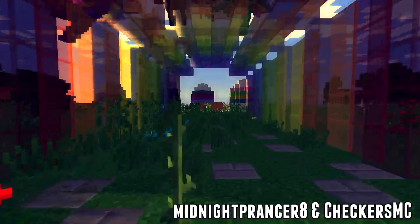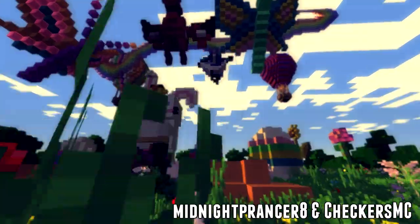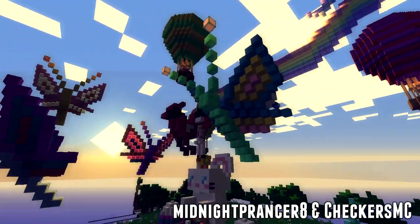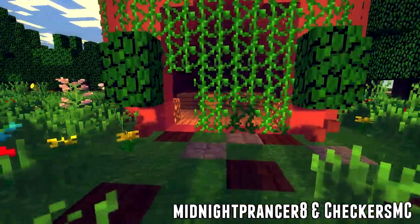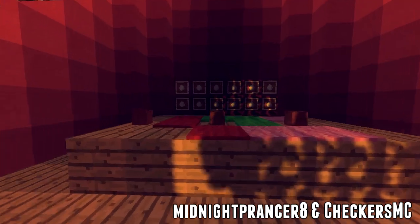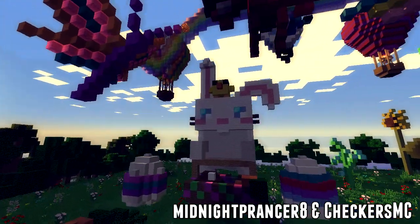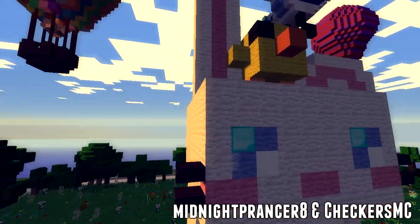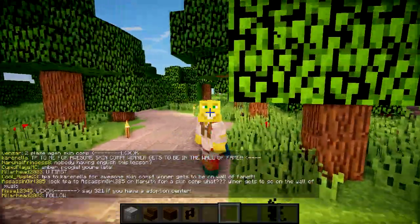Finally, our fifth winner — or should I say winners — Midnight Prancer Eight and Checkers MC made this really amazing build. I really like the butterflies, the birds, the little chicken on top of the rabbit which was dead cute, and the rainbow. Everything about it was really nice — there's a little building as well. The bunny is really cute, I love the eyes. Everything about it was really nice. Well done to you two.